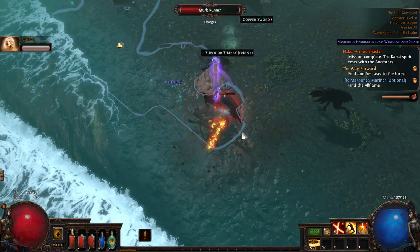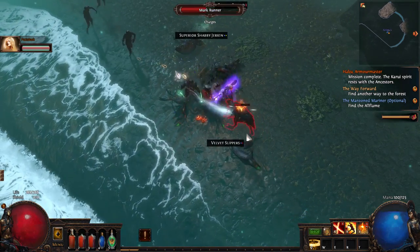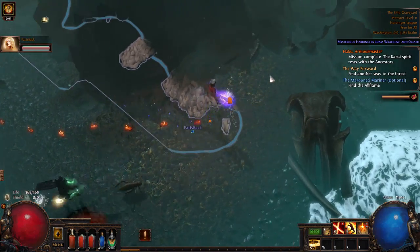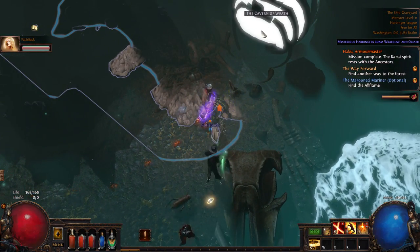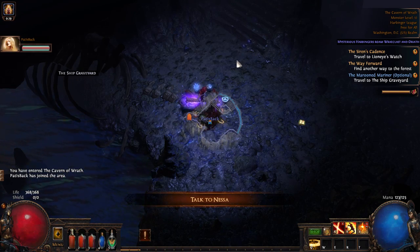You okay Pat? I'm just letting you talk about your shit while I look at my skill tree and try to figure out the mess I've gotten myself into. I think we've gone too far. Yeah, this is Cavern of Wrath. It does look like a giant wyvern skeleton.